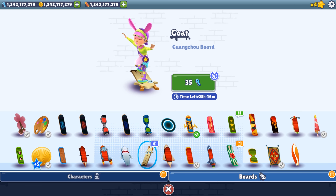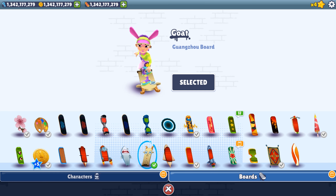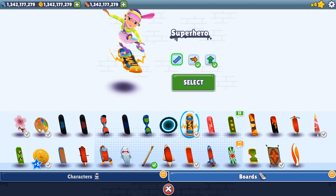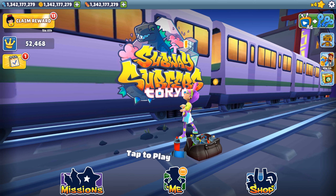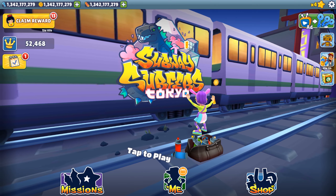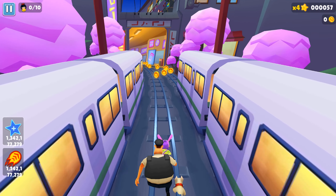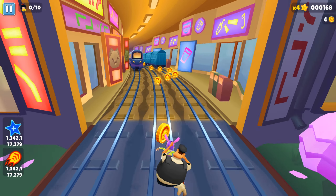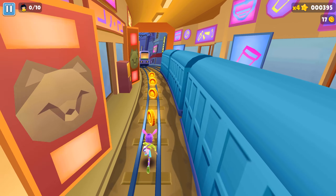The goat board — what is it doing? Let's activate this one. All boards got their unique powers: some got a smooth drift, double jump, mega jump, higher jump, and some got the zip sideways. They are disappearing when you're swiping left and right. So we're only in Tokyo with a new map and new locations.